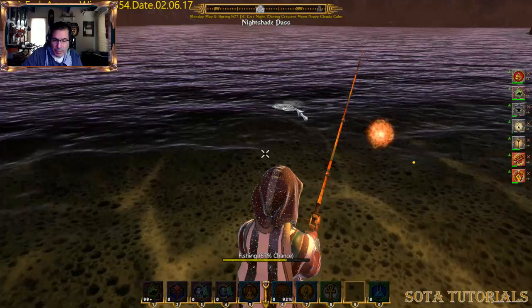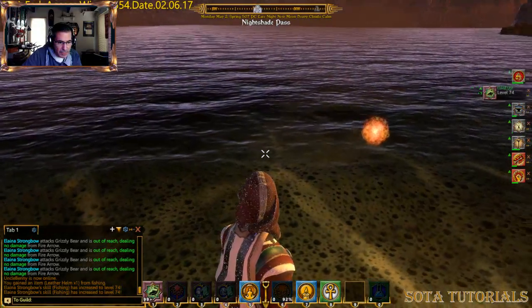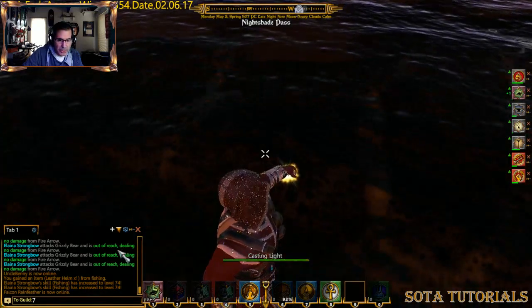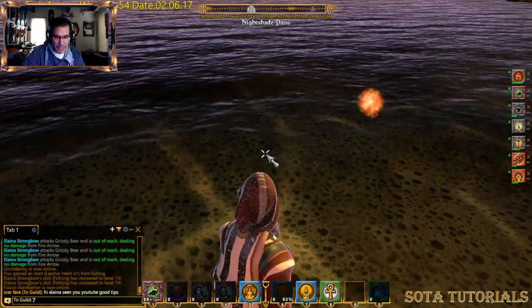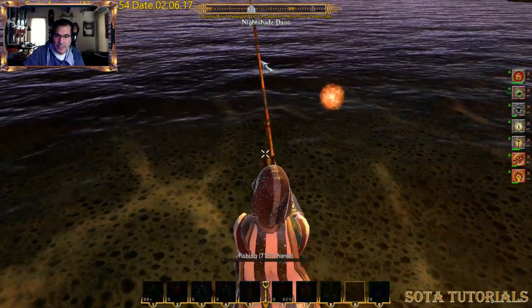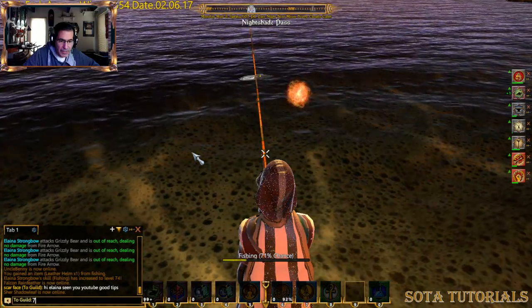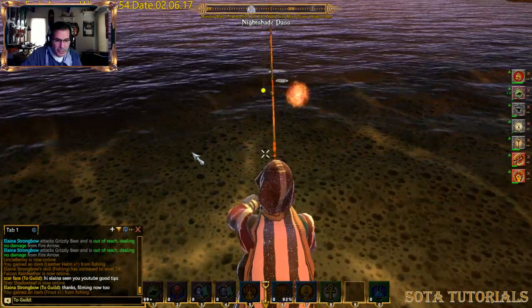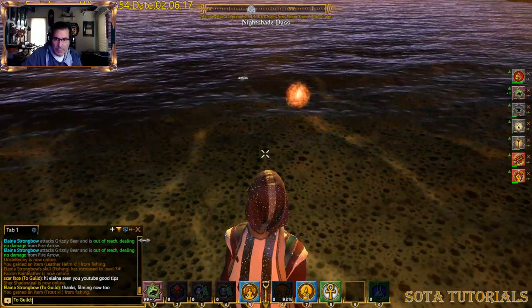You'll notice there are these bubbles out here. These bubbles are a little visual marker that there's something interesting out there. My skill went up to 74 and I got a leather helm — that was a good round. The big difference about these bubbly areas is that you can end up getting a trout instead of a salmon or a bass. From a cooking perspective, it's probably better. I've got a 71% chance. It came back in — you can see down here on the bottom line I actually got one trout, so you can get a different kind of fish.